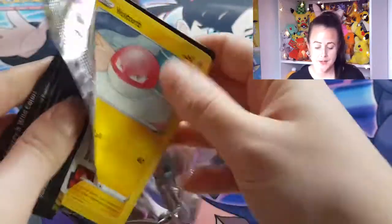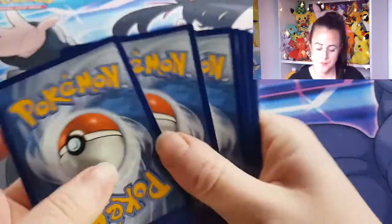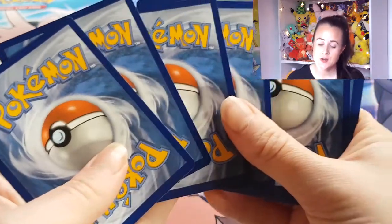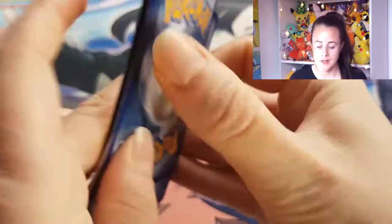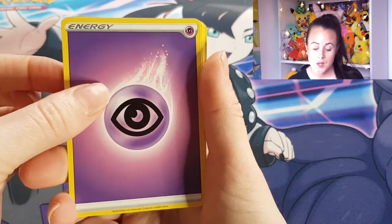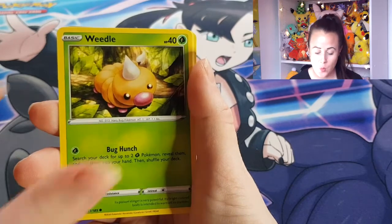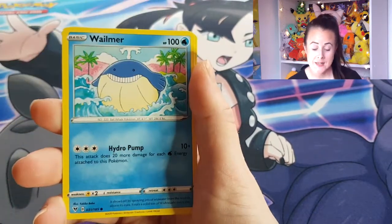All right, first pack of the day. I do give all of the online codes away, so if you are someone that collects the codes, don't take them all — leave some for someone else, because we're all about sharing. And I definitely don't use them because I don't play the TCG online. So I've got Psychic Energy, Ferrothorn, Carolis, Dusclops, Voltorb, Weedle, Drillbar, Clefairy, Welmer.